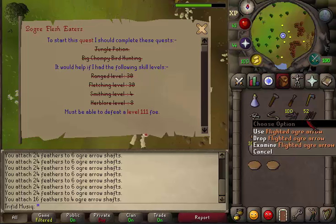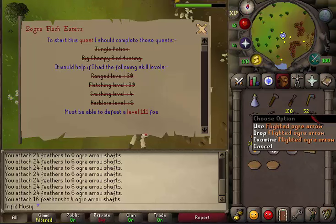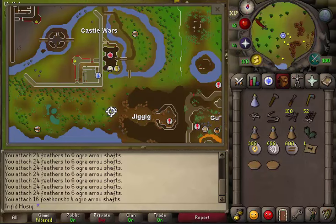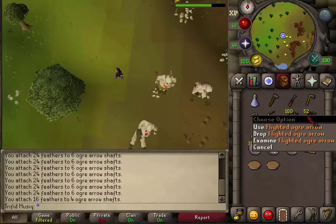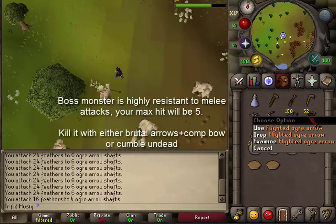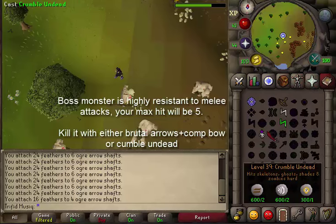You can get flighted ogre arrows by chopping some ogi trees, then cutting the logs into shafts and adding some feathers to get flighted ogre arrows. Here at the quest start south of Castle Wars there are three ogi trees. You can hop between worlds until you have enough ogre arrows. You only need the brutal arrows to kill the combat 111 boss, but you don't have to kill it with Ranged.